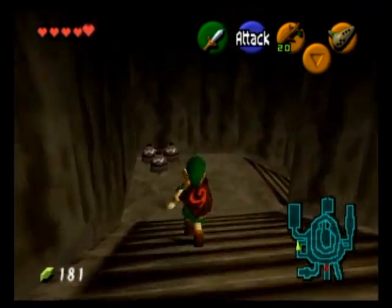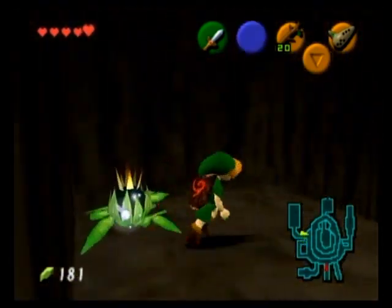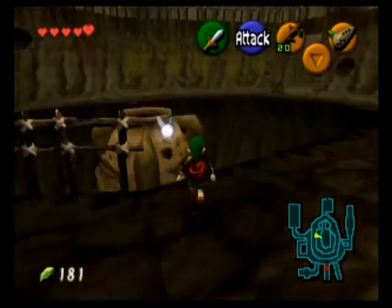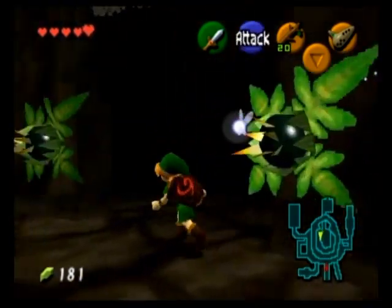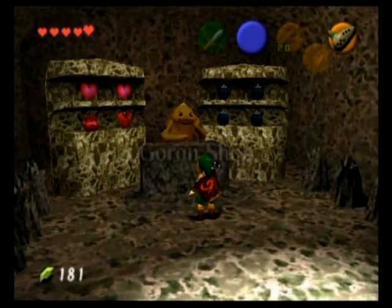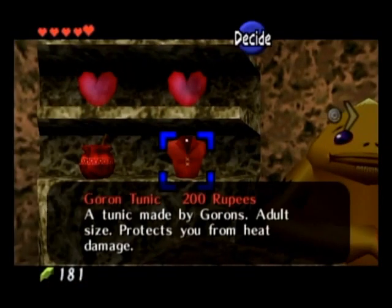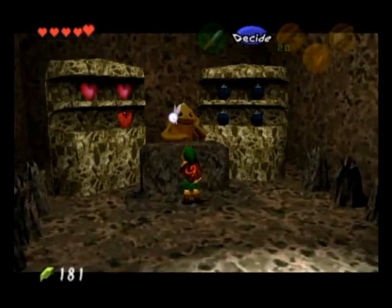Before I head on to Dodongo's Cavern, I'm going to use my other empty bottle — at this point I have two — and fill it with some red potion, which can restore a whole bunch of our hearts.